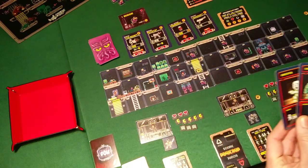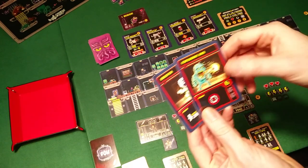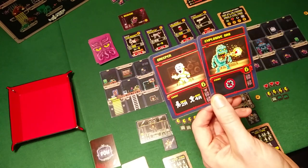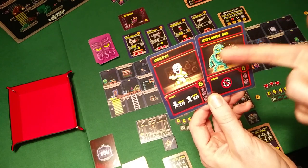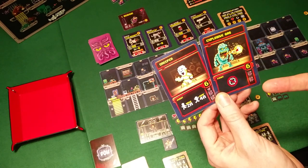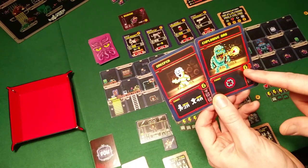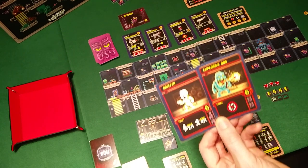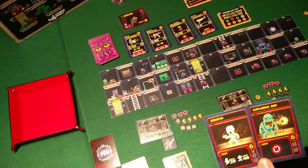In your turn, these are two event cards. You can see what event you can play, or you can use the points to spawn new monsters. But in this mission we don't have any — these Buggies can spawn monsters.